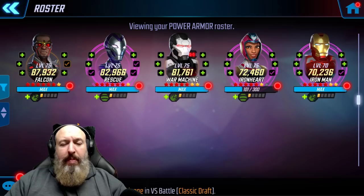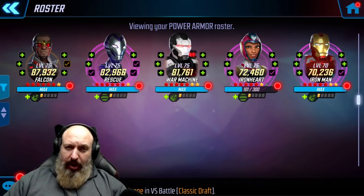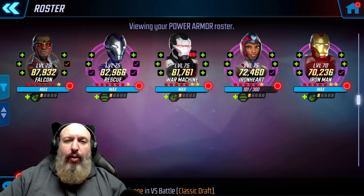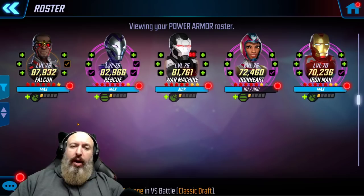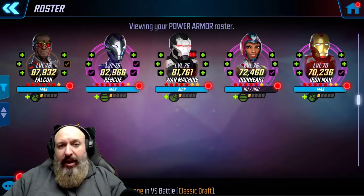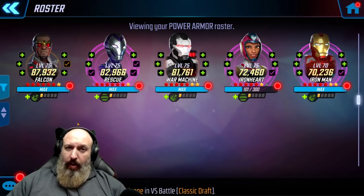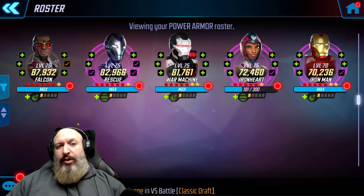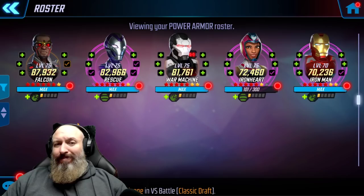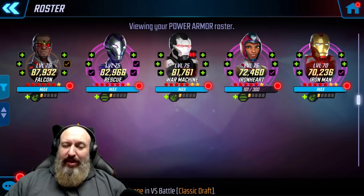A couple of the staples of this team: Iron Man is giving the team a substantial amount of crit from his passive. He's upgrading the critical chance for tech members by an additional 10% for tech and then another 10% for all allies. So they're going to crit all over the enemy. When we talk about what to expect - deflect is stopping crits, so how do we bypass that?